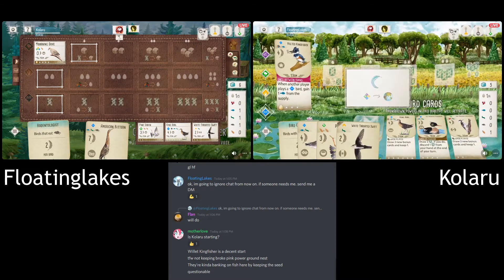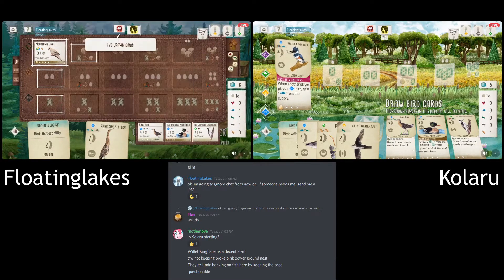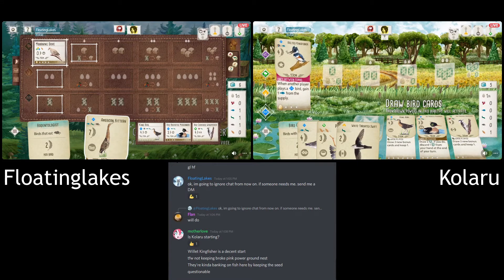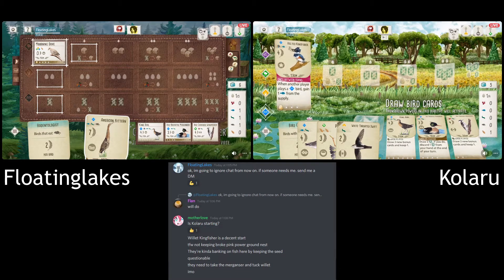Both tucking birds drawn — some interesting choices there. The Swift is nice, but I just don't see where they're going to get the cards for it. If they're going Kingfisher or Willet, that's only two cards a turn — you can't afford to be tucking that many behind the Swift with that limited wetland supply. With that wetland setup there's no way they can get extra cards, so they definitely need a Merganser, or the Grebe, or the Mallard — something like that.